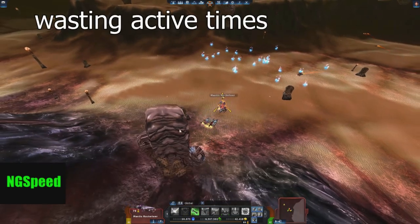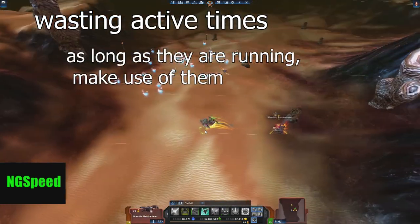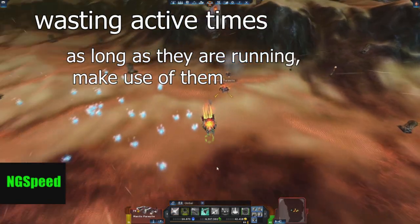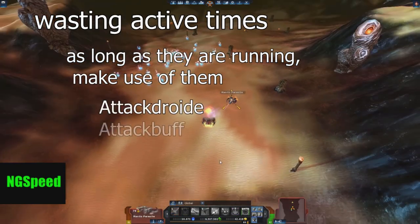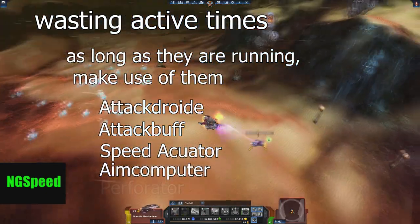Avoid wasting active cooldown times in after-fight situations to collect items. As long as your cooldowns are running, make use of them — you have enough time to collect items afterwards. Ideally, you can make a heap of the drops. By active times, I mean the Attack Droid, Attack Buff, Speed Actuator, Aim Computer, and Perforator.